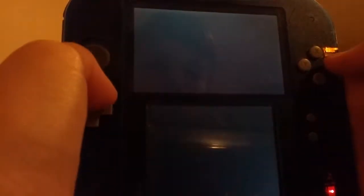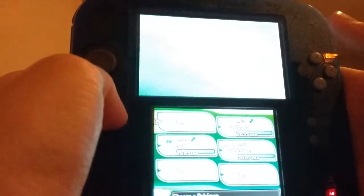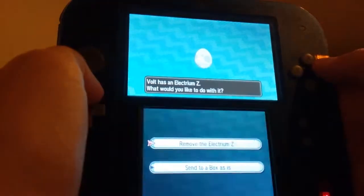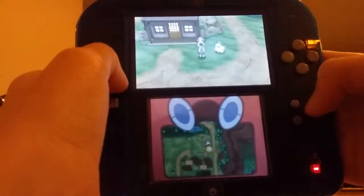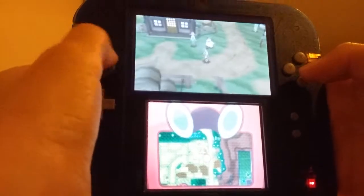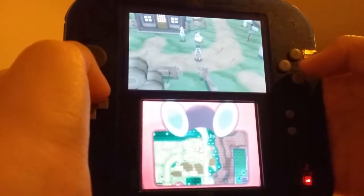Now, after you've done it a couple times, keep sending eggs to your party once you get far enough and just keep the highest level Pokemon. Don't ever select remove — I just butterfingered it — but if you do that enough times, she should cross her arms.